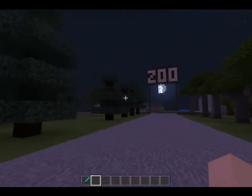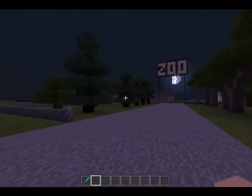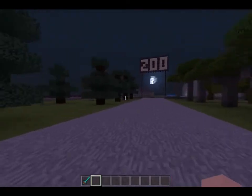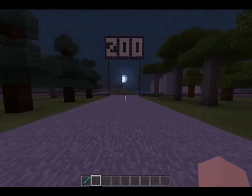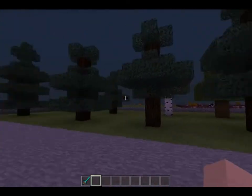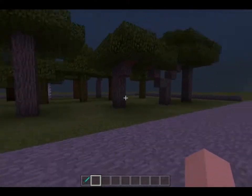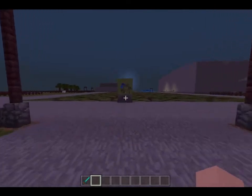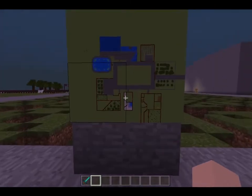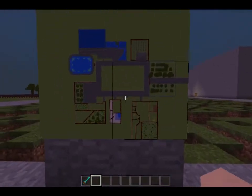I guess this is my tropical desert zoo. We've got this nice entrance with some trees that I planted. As you can probably tell, this is a flat world that I'm in. And here's the zoo map as well — here's the map of the zoo.